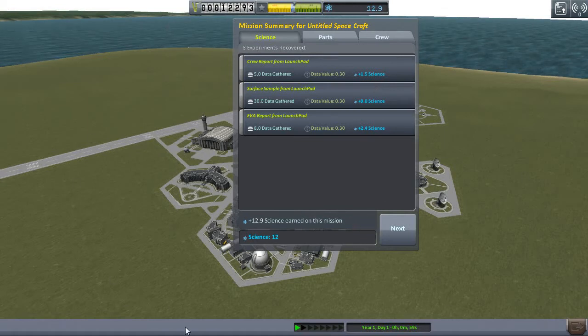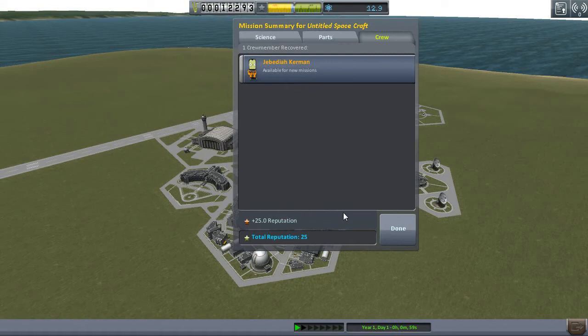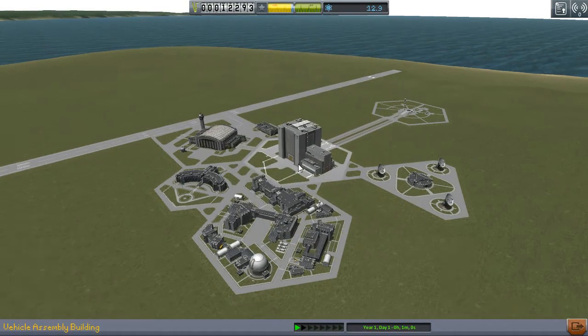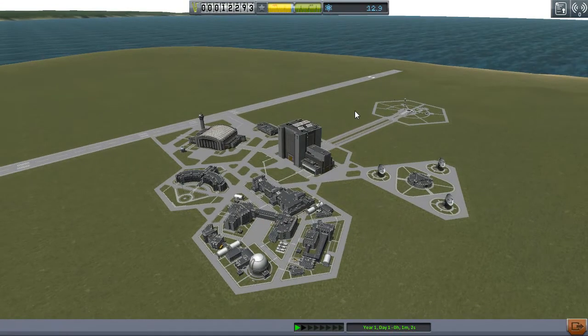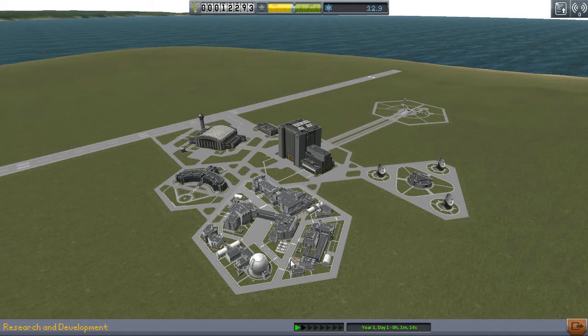The reason we did that is because it's just an easy bit of science to get right off the bat. We have this little panel here — it shows us how much science we gathered from everything, the parts we used, how much money we got back from them, and how our crew did. Gained reputation for that — good job. Here's where you launch rockets, where you launch planes, build rockets, build planes. That's where you get contracts. This is like your crew center where you can get information on your Kerbins. This is the science center where you do your research, and that's a tracking center right there.